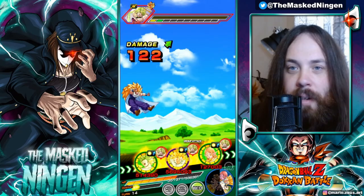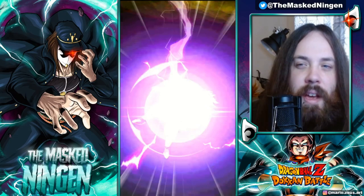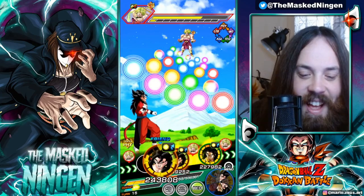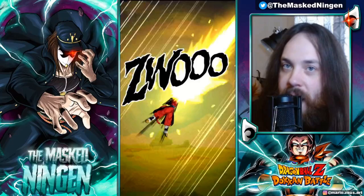That is the showcase for the rainbow full level 10 links Karoli. Let me know what you guys think of him down below in the comment section. I think I could probably see myself using Barlot on teams for certain things, but Karoli seems like one of those units I would only use basically out of stubbornness because I think he's cool. So let me know what you think down below, we'll see what the next ones look like, and that is going to be it for the video. This has been the Masked Ningen - smash that like button, subscribe if you are new, check out the links below for the Discord and merch store, and I will see you all again soon. Have a good one.